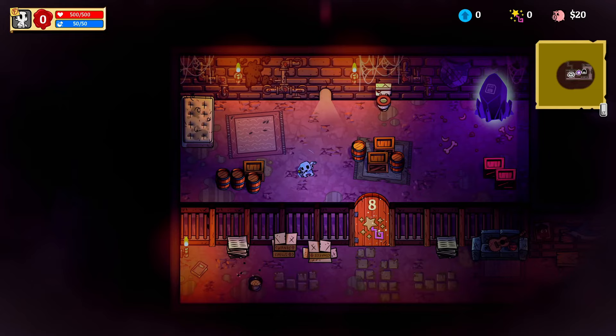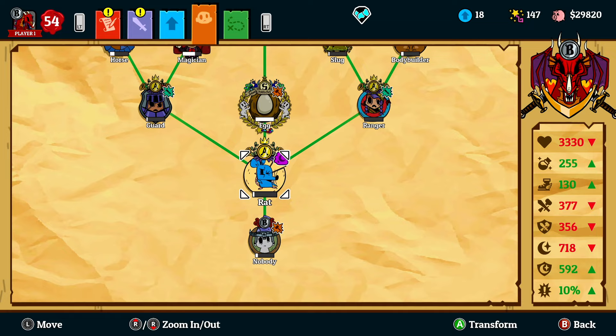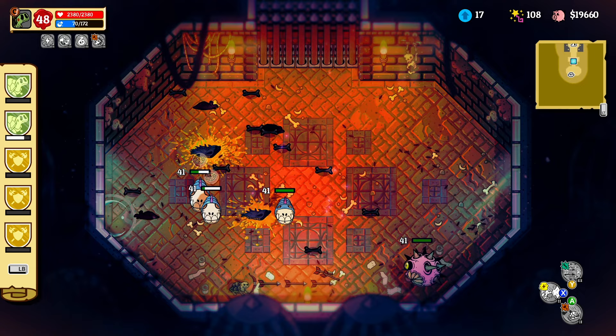First up are the stars of the game: the forms. There are 18 forms to get while you play through the game and on top of that you can mix and match skills and passives between any of them — a ranger with knight abilities, a turtle that will shoot arrows. I'll let you be the mastermind of these wild creations.